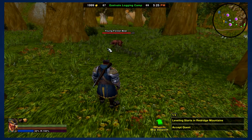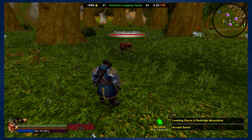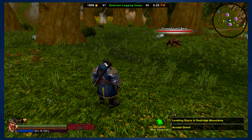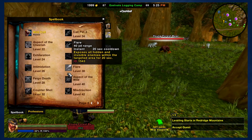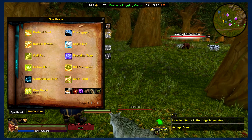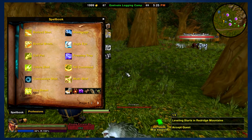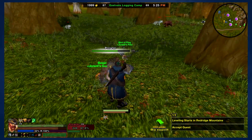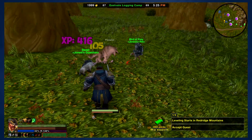Just so happens to be a young forest bear right there. Let me see if I have the ability ready — I do not. Let's get the tame pet ability somewhere. Uh oh, I'm being attacked by a wolf. Not looking good. I'm going to put that there and kill this wolf real quick.